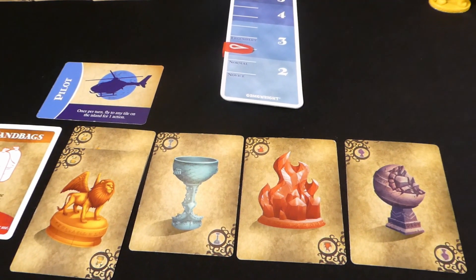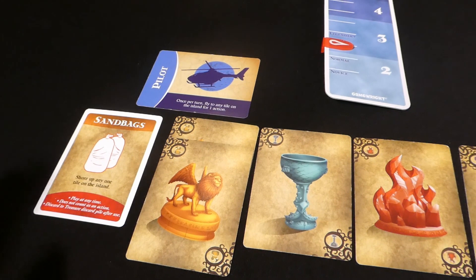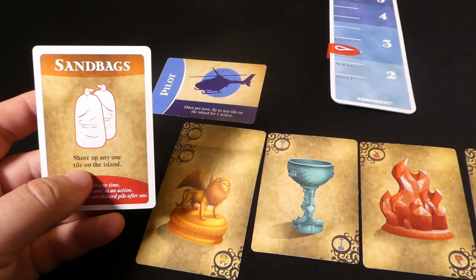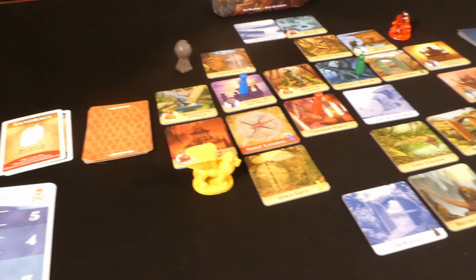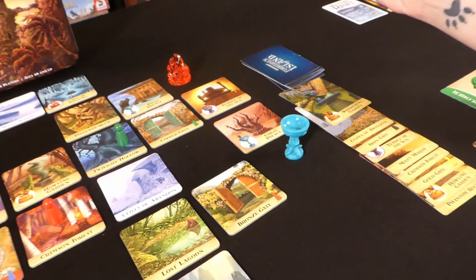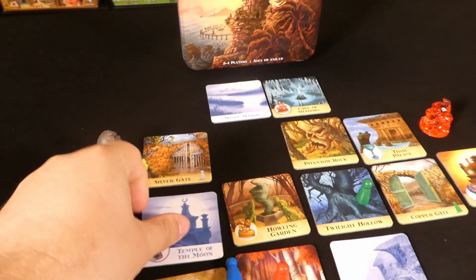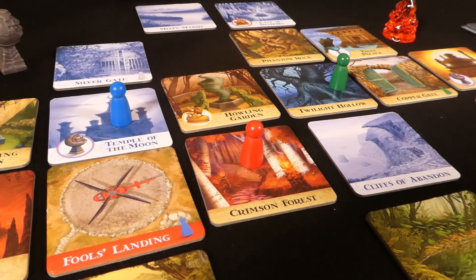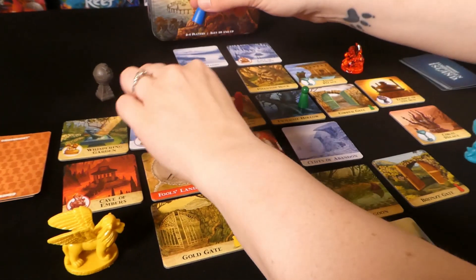Jade must discard a card — doesn't want to lose the purple because Karen might need it, and doesn't want to lose the yellow either. Decision made to use the Sandbags to bring Whispering Garden back online since it can be played any time. That triggers another three damage cards: Temple of the Moon — where Jade currently is — Cave of Shadows, and Silver Gate. On to Karen's turn: move to Hammond Gardens, shore up Temple of the Moon.